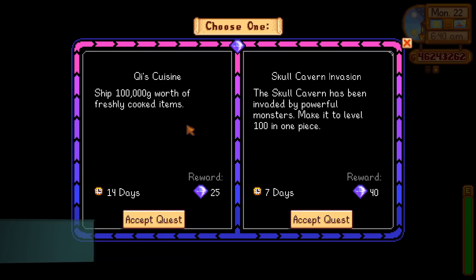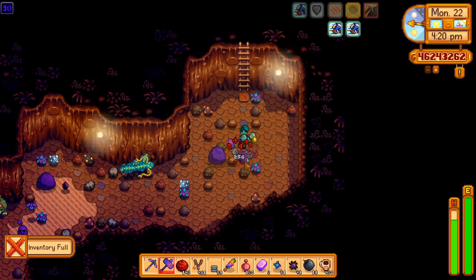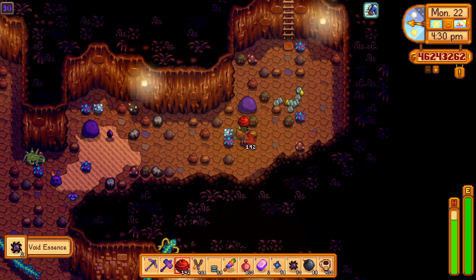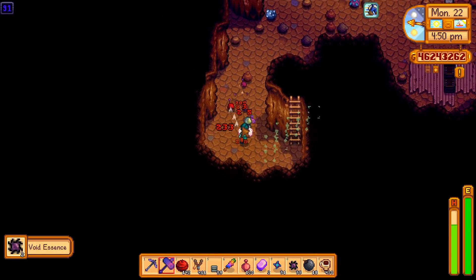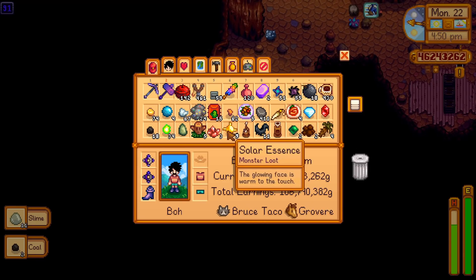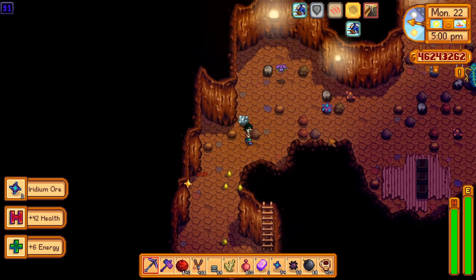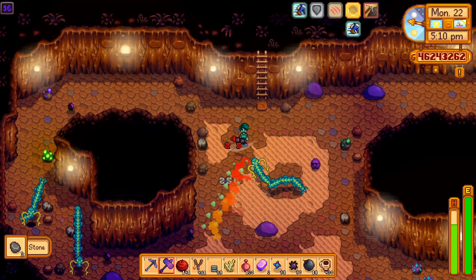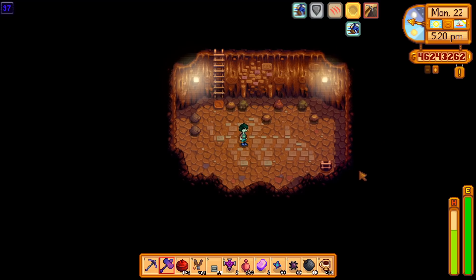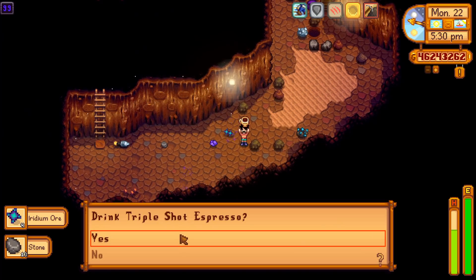The eighth quest is Skull Cavern Invasion and you'll receive 40 Key Gems if you can make it to level 100 of the Skull Cavern in 7 days. The catch is that the monsters are now on X Games mode — they're harder to kill and deal more damage. The same strategies for Qi's Hungry Challenge apply here, except you can bring as many heals as you need. I also use a galaxy hammer to abuse the combo chaining possible on PC: hold left click down, then right click for the special attack, and immediately spam C on your keyboard. This extends the special attack and allows you to one-hit-KO most enemies. It takes practice, but it's the reason I prefer hammers. If you're comfortable with combat, take the time to slay monsters and farm radioactive ore — the beefier monsters have great drops like Key Gems and Galaxy Souls.